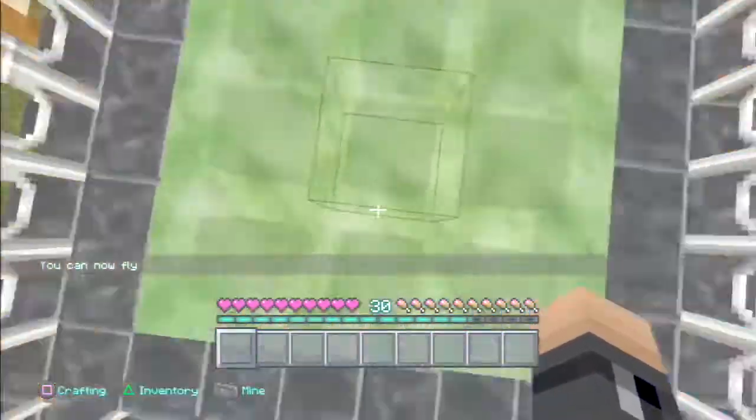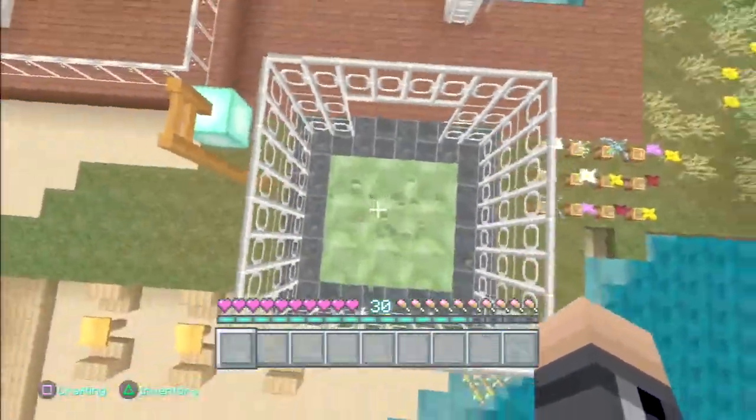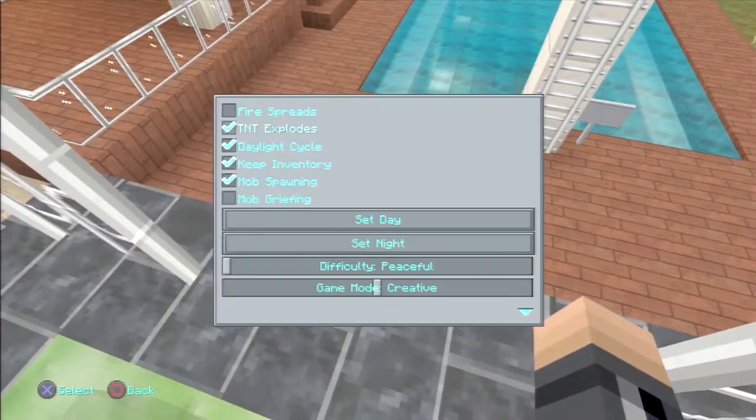So this is my trampoline — look at this! Bam! If you guys want to make this, it's slime blocks and it's really fun. It pretty much only works when you fly up really high, but yeah, it's good.